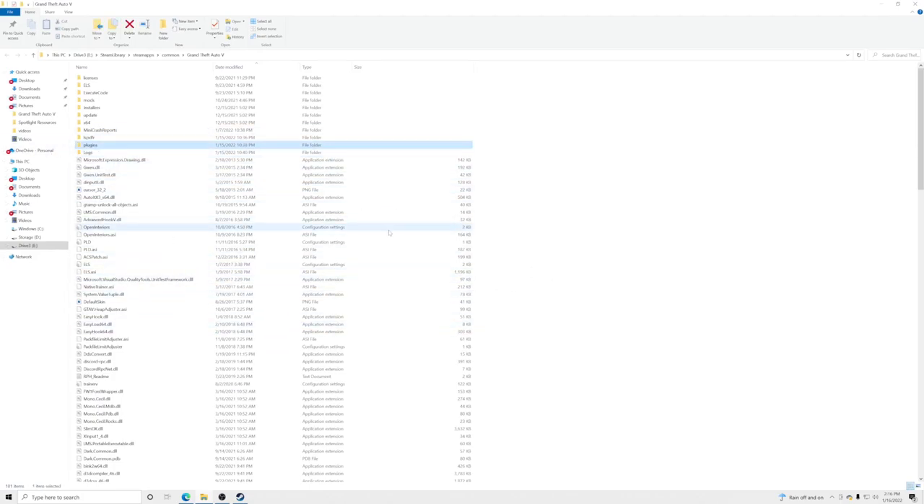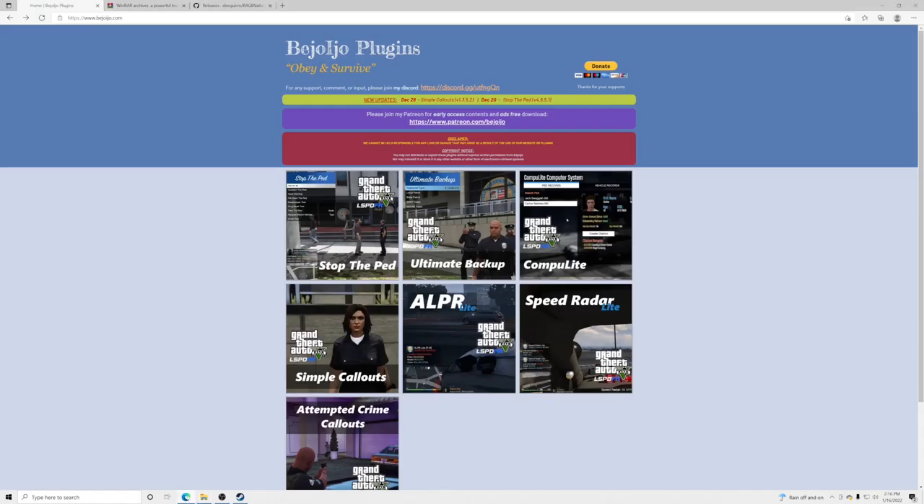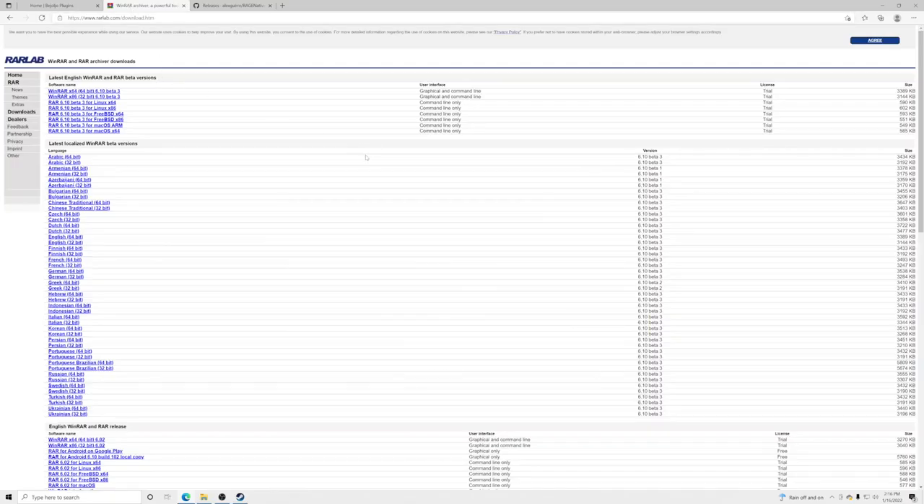Inside your GTA5 main directory you should have a plugins folder. If you've installed LSPDFR — which you need for these plugins to work — you'll have a plugins folder in there. Now we're going to start downloading these three plugins.